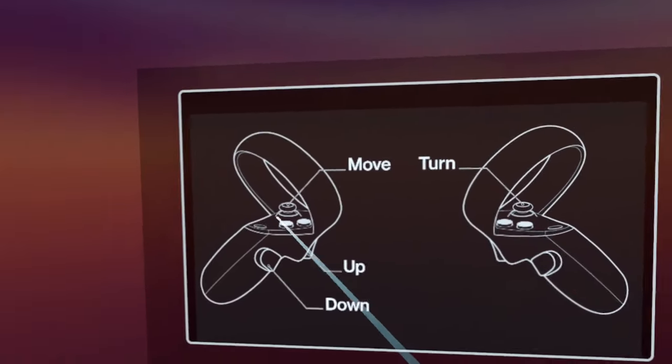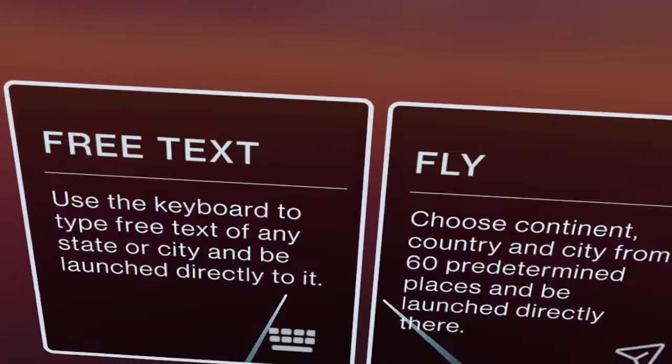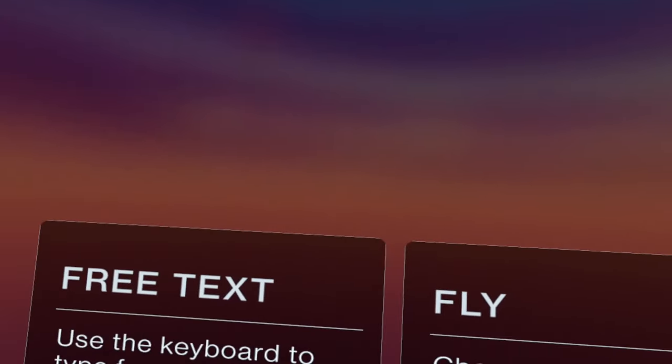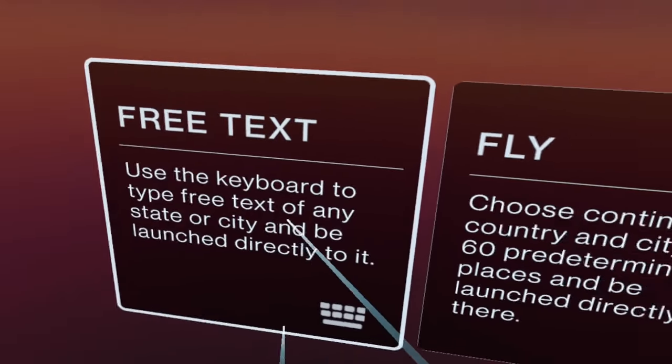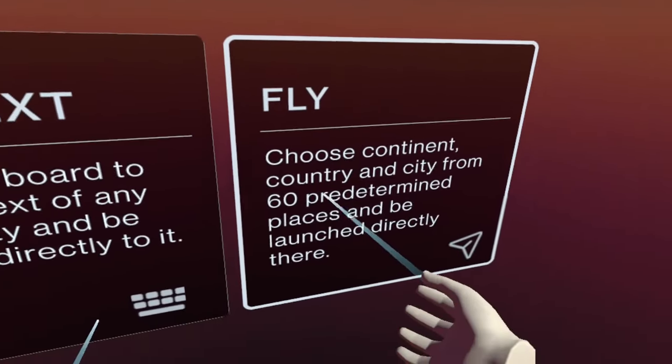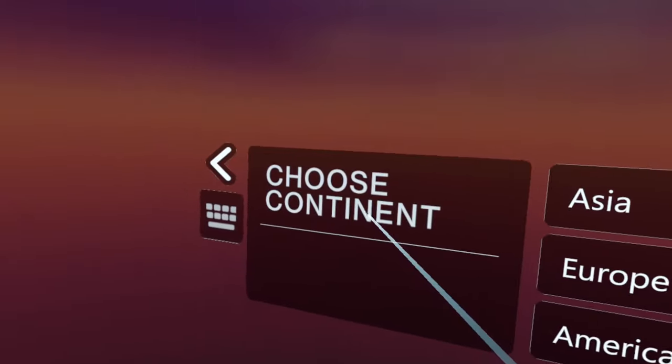This is the first screen that came up: turn, move, up, down, nice and easy. Okay. Free text, use the keyboard, fly — we like to fly. 60 predetermined places, okay.